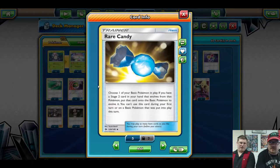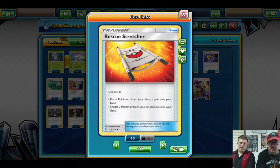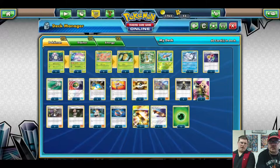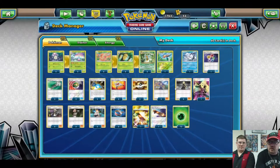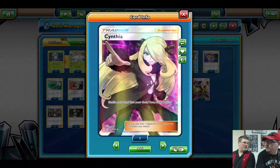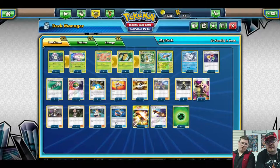Rare Candy helps out a lot, especially when your Kakuna is out and all you have are Weedles - you need to get them to Beedrill somehow. Rescue Stretcher is important because Beedrills only have 120 HP, so they'll be picked off fairly easily. You can pull one back, Rare Candy another Beedrill. Sheenotic and Acerola get them out of the deck when you need them, plus Cynthia for hand refresh - thank you to the viewers for the full art.